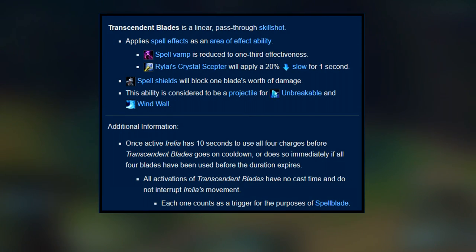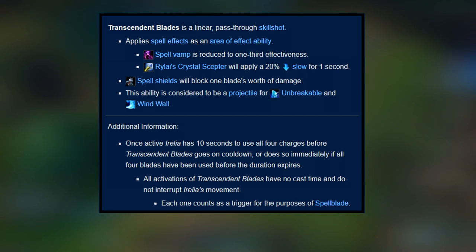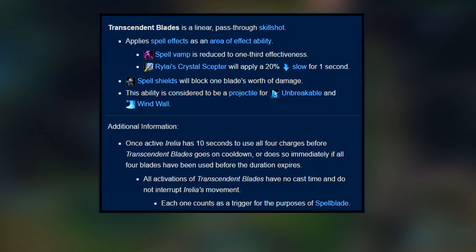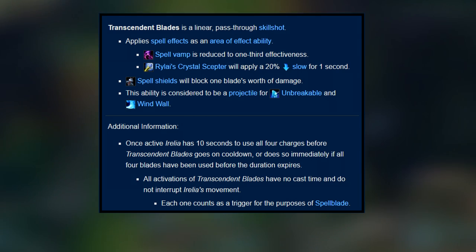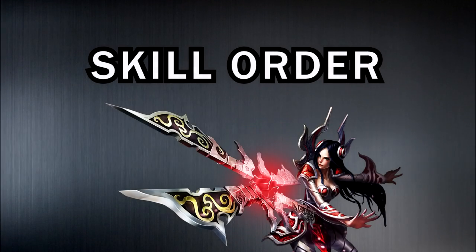Transcendent Blades is a linear pass-through skillshot — it applies spell effects as an area of effect ability, so spell vamp is reduced to one-third effectiveness. Spell shields will block one blade's worth of damage, after which the target takes damage normally. The ability is considered a projectile for Braum's Unbreakable and Yasuo's Wind Wall. Once active, Irelia has 10 seconds to use all four charges before it goes on cooldown. Each activation counts as a trigger for Spellblade, which is useful for Trinity Force, and all activations have no cast time and do not interrupt Irelia's movement.